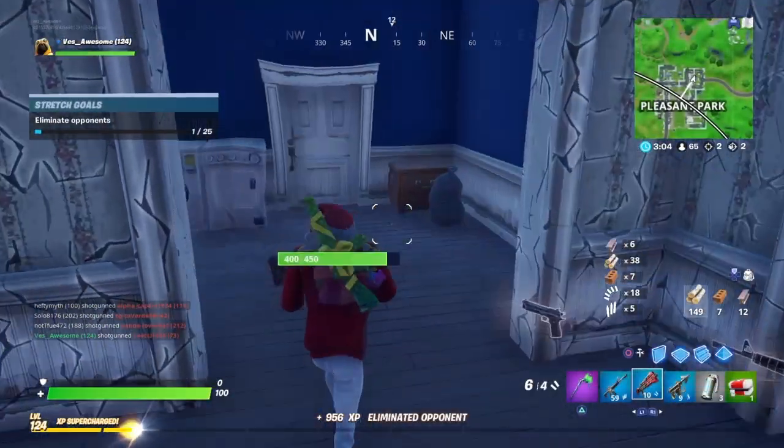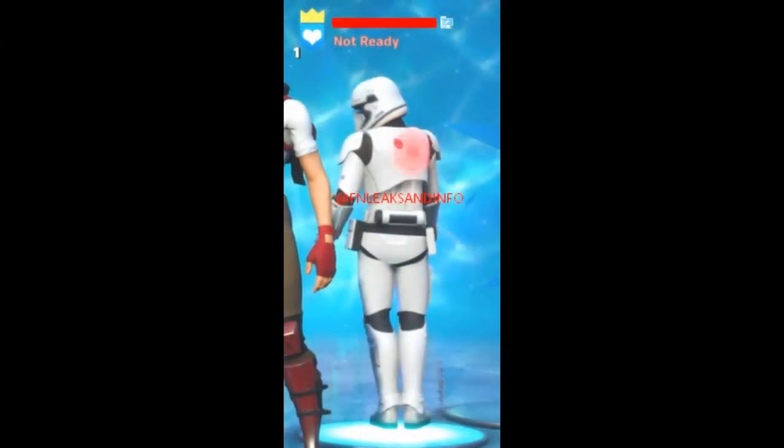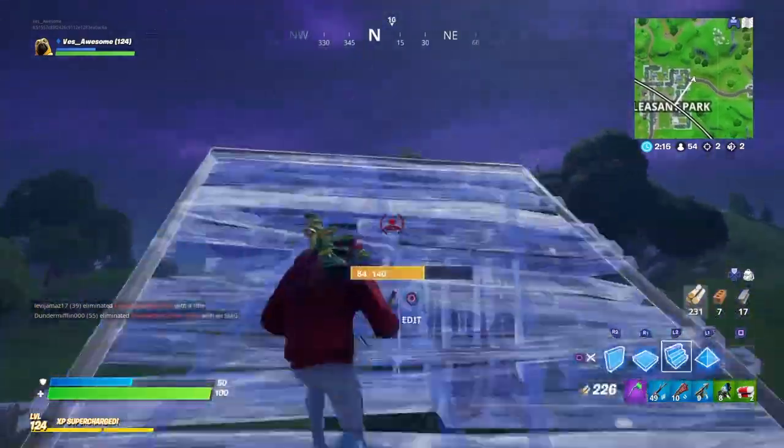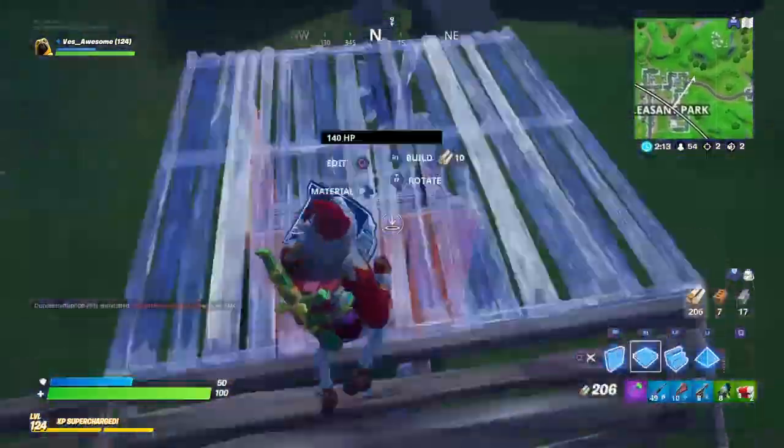So FNLeaksInInfo posted this — new encrypted Star Wars backbling. As you guys can see, here's what the one looks like, and I'm going to transition over to the other one. Those are what these two backblings look like. I guarantee you're going to get these from watching the event as well, but it's not confirmed yet. But they wouldn't sell these in the item shop — that just wouldn't make any sense.